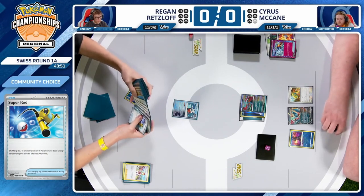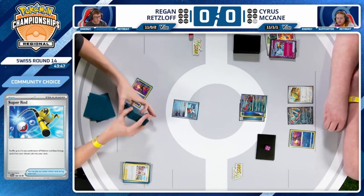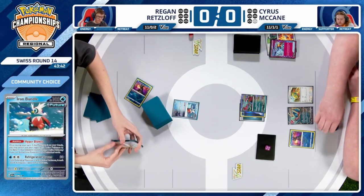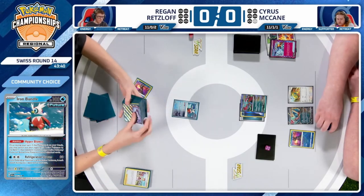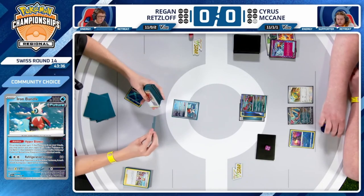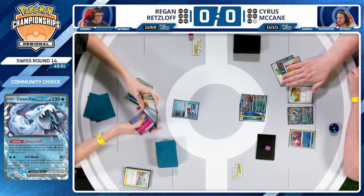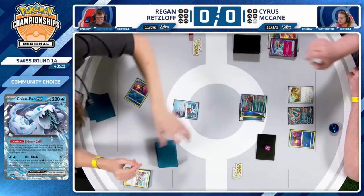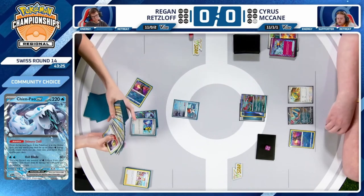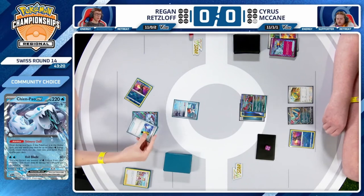Having to burn two of them in the first two turns is not usually what you want to do as Chien Pao. That's another change we've seen from Chien Pao pre-rotation to post-rotation — now that there's no more Crosswitcher, that opens up a little bit of space. Why not play more recovery? Your Baxcaliburs continually go down, your Frigibaxes continually get hunted down. Therefore, having that little bit of extra recovery definitely helps. Irida finds the Chien Pao EX and a Super Rod.